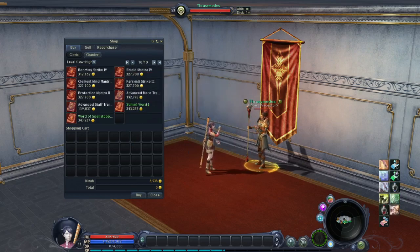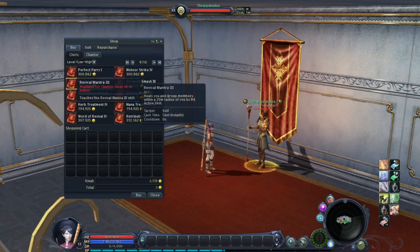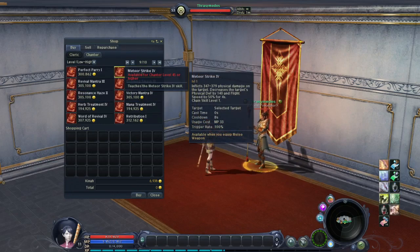Booming Smash 3: Inflicts 197 to 229 physical damage on the target and decreases its movement speed for 8 seconds. Cast time 0 seconds, cooldown 24 seconds, trigger rate 25%. Revival Mantra 3: Heals you and group members within 20 meters radius by 84. Meteor Strike 4: Inflicts 347 to 379 physical damage on the target, decreases physical defense by 140 and flight speed by 50% for 4 seconds. Cooldown 8 seconds, trigger rate 100%.